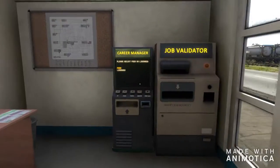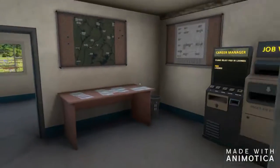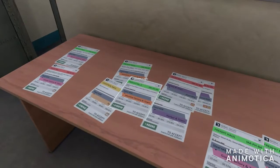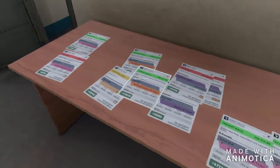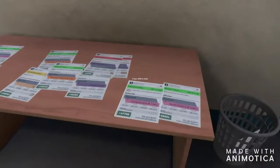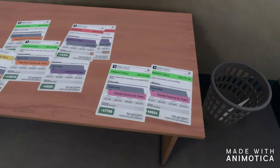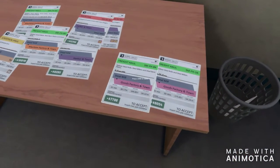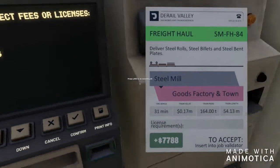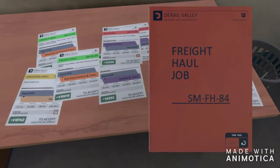Welcome back to another episode of Derail Valley, the overhaul update. We're going to do our first train. I did a couple shunting missions which set up your freight haul missions. I've got two trains ready to go over to the goods factory for a total of almost 16,000, and we're going to take two trains at once.